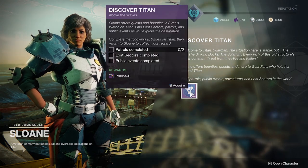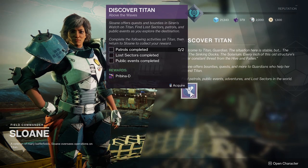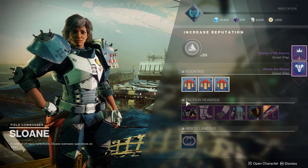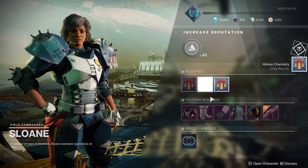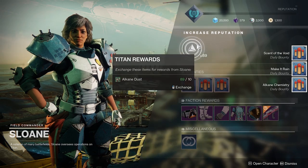Go ahead and accept that and take note of anything they want you to do. In this case it's some pretty mundane stuff like lost sectors, patrols, and public events, but they're pretty easy to do and it's a great introduction to the rest of the map. You'll also want to grab any bounties that are available, as it's very likely that you'll complete these in the course of doing different activities on the planet anyway, and the little extra glimmer and gear never hurt anybody.